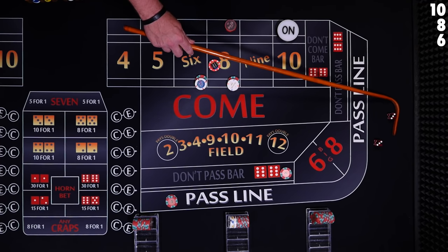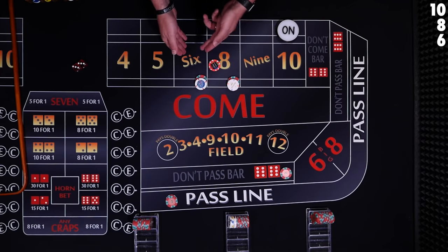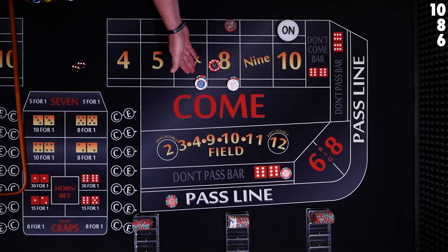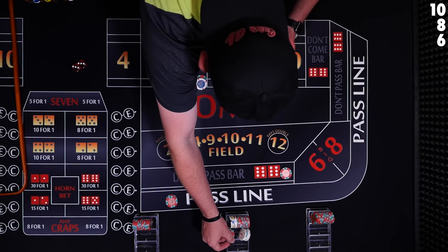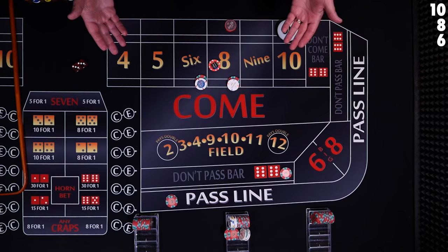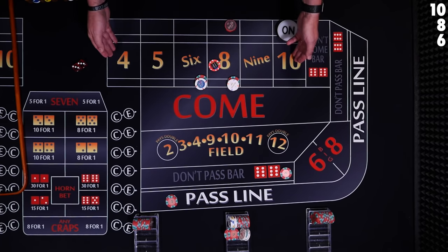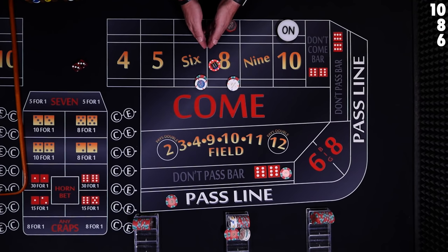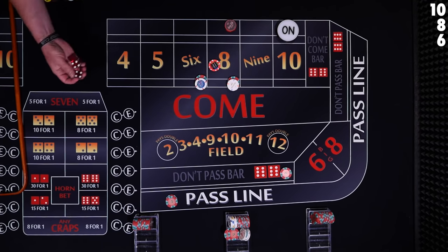6 — 6 hard. These two line players don't have anything on the 6, so they're not affected. But our place bettor has a $12 bet — he's going to win $14. Probability says you're going to see these middle numbers more often; the most common numbers are in the middle, the least common are on the outside.